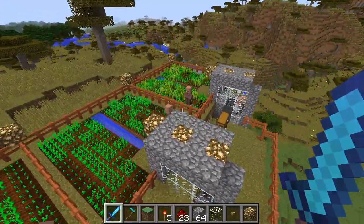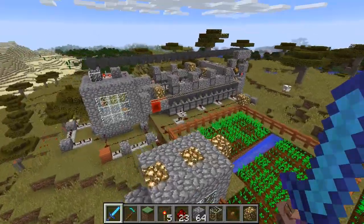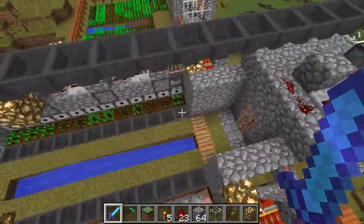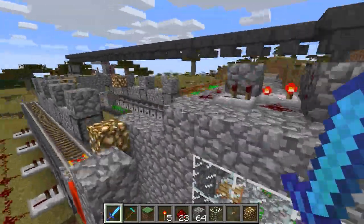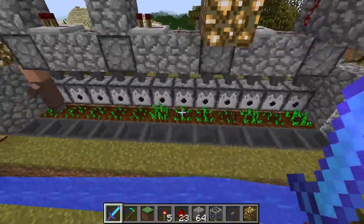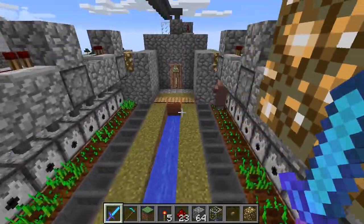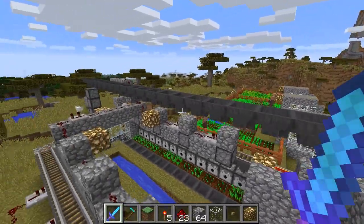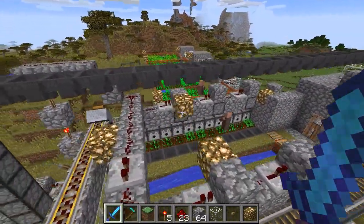But what if you want actual wheat? Well, I built this. The basics are the same — I've got a farmer here with some places for him to plant — but this obviously is going to require a whole lot more resources. You need a lot of iron for all these hoppers. A skeleton farm would really, really help.